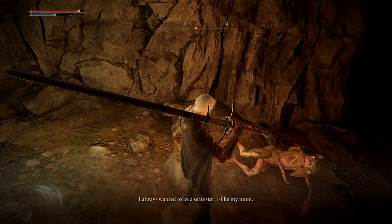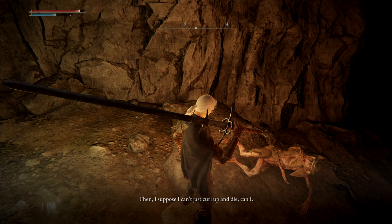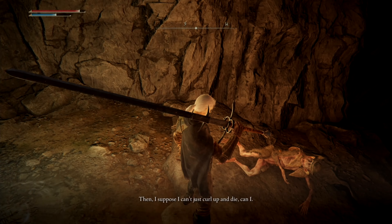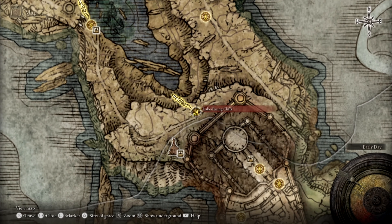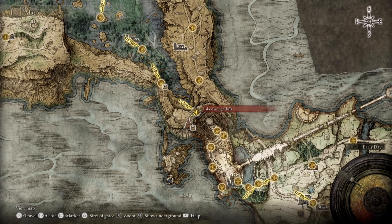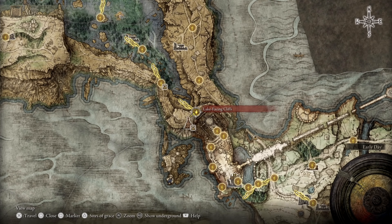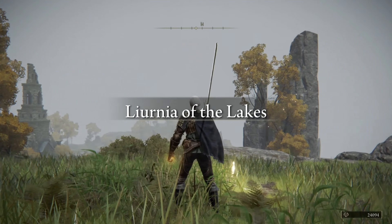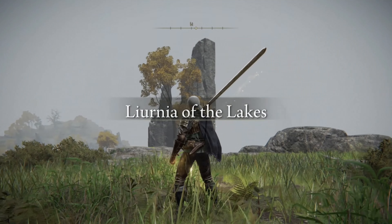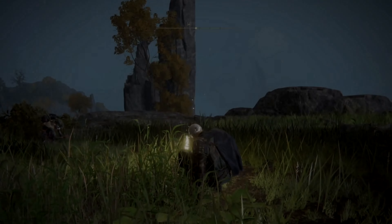After returning to the entrance and engaging Boc in some idle chitchat, you'll be given the option to give him back his stolen tailoring tools. Once you return the items, he's quite thankful, and he goes on to explain that he's always dreamt of being a seamstress like his mother. Boc's mother was once a master seamstress, and these two uncommon demihumans were very close until she passed away and he inherited her sewing kit. By the end of this closing dialogue, Boc makes it known that he'd rather whip up something fabulous than lay down and die in this moldy cave.